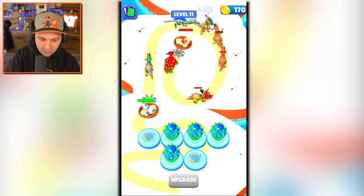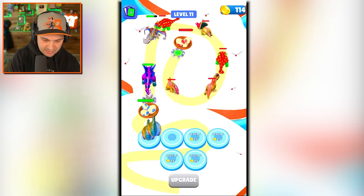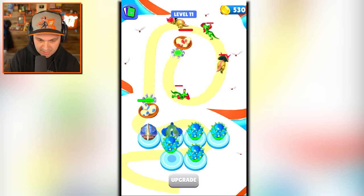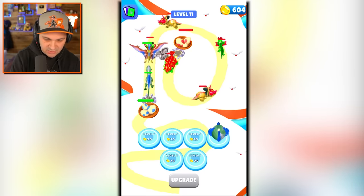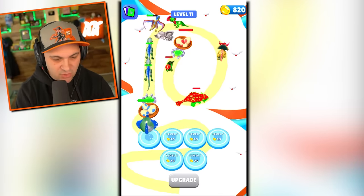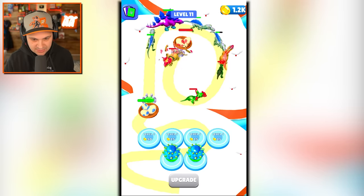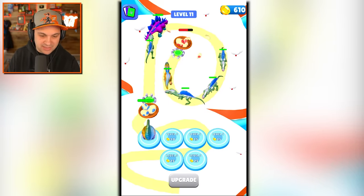Brachiosaurus did a pretty good job but he is dead — I'm sorry. They just keep sending these dinos at us. Upgrade — now I can straight up send out the trumpet dino, a Pterodactyl, probably get a Stegosaurus, maybe a Spinosaurus. If nothing else, at least I'm learning some dinosaur names from this game! I want another Brachiosaurus out there. Send out the Pterodactyl and a couple of Spinosaurus.